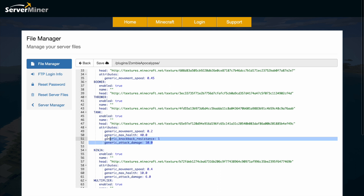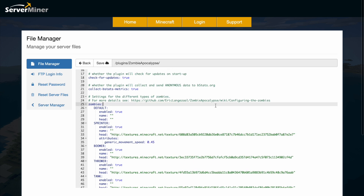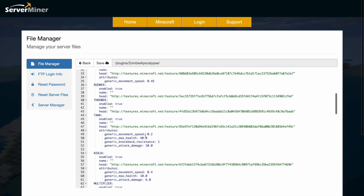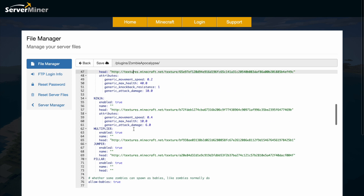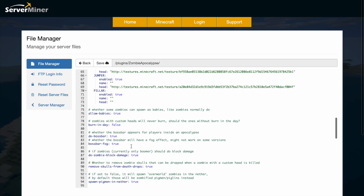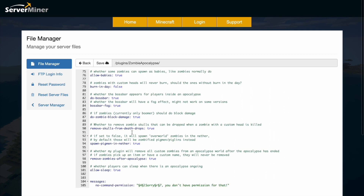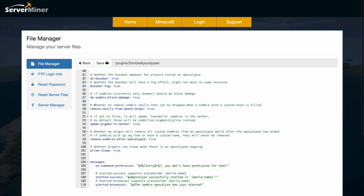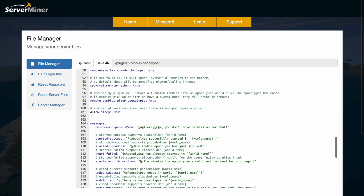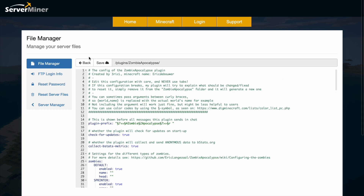What you could do is change these to make them more or less powerful depending on what you want. You can also go to the GitHub page link for more information about how to do that, and you can see they each have a different texture for the head as well. Down here you can set whether you want to allow baby variants, burning during day, the boss bar and boss bar fog, and there are a couple of other toggles, plus all of the messages that you'll see during the apocalypse.